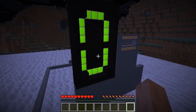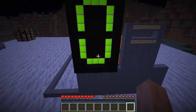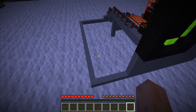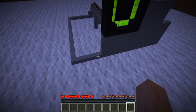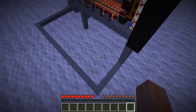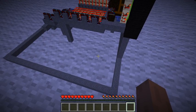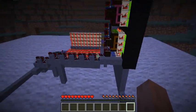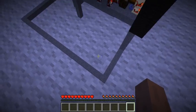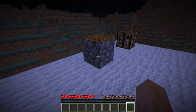I checked out a mod called Tiny Blocks. It allows you to place a placemat, I guess you would call it, on any normal block, and any block you place on that placemat will actually be a very, very tiny block. And if I recall correctly, 512 tiny blocks fit inside a regular block like this.